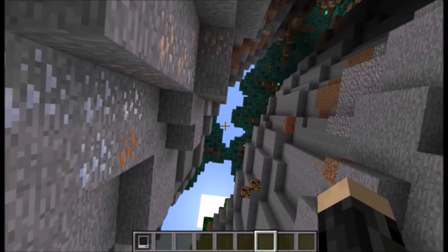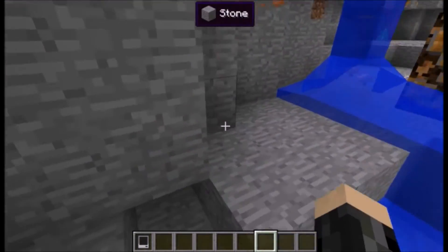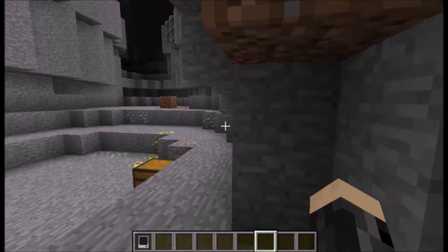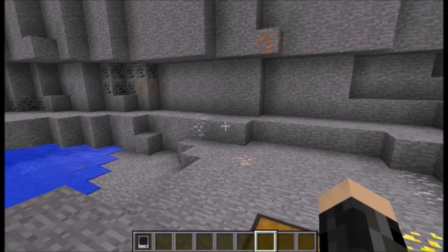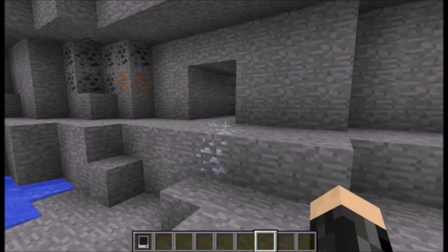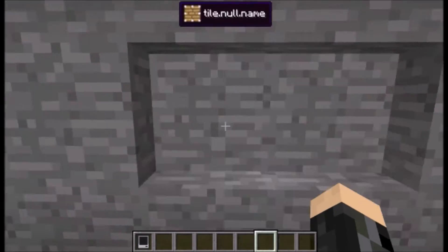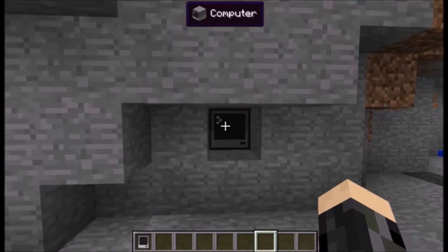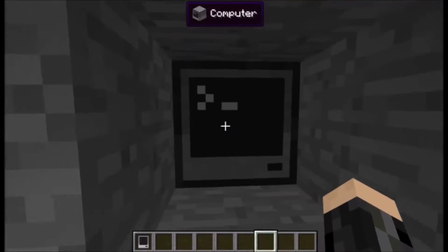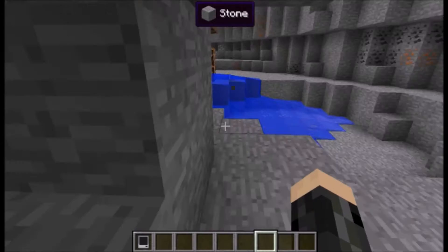I've got quite a few things going on down here. First off, we'll just demonstrate the door. There's a button in here which will uncover this terminal. Now this terminal is passworded. Enter the password and if it's right, the door opens. It stays open for 10 seconds, and then it closes.